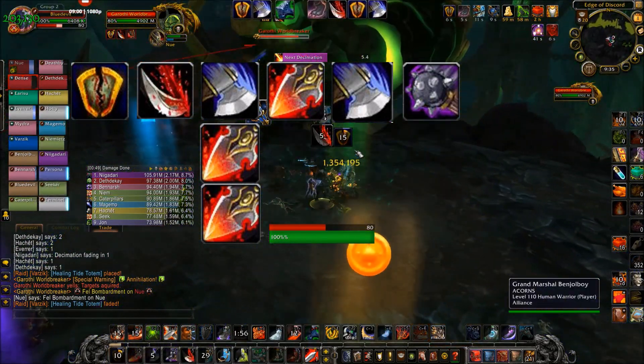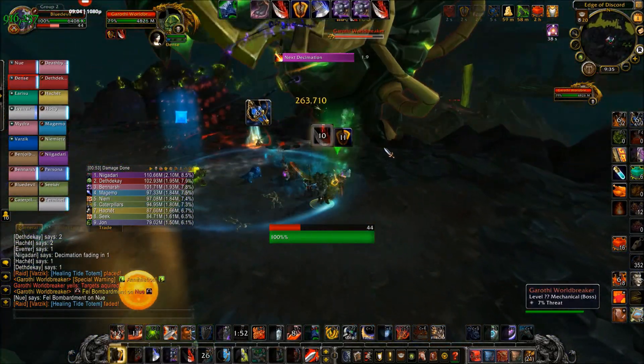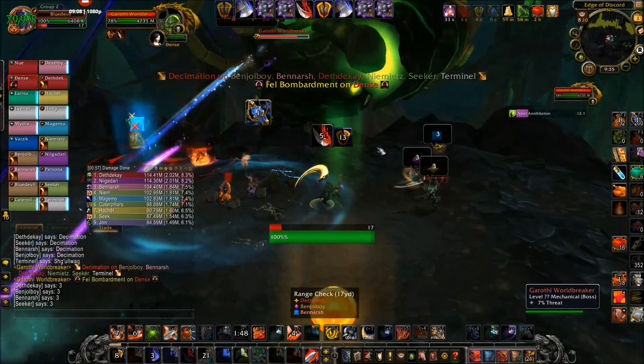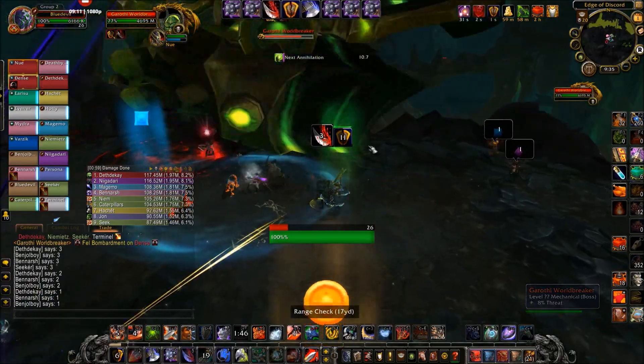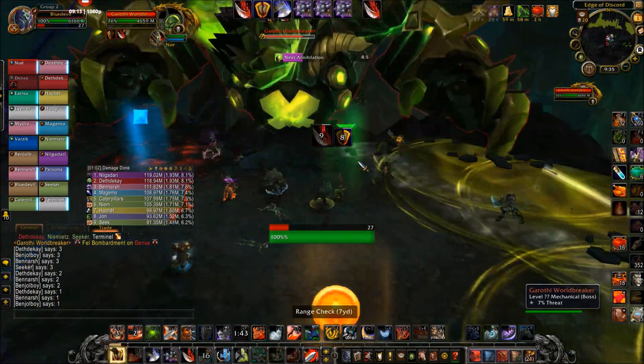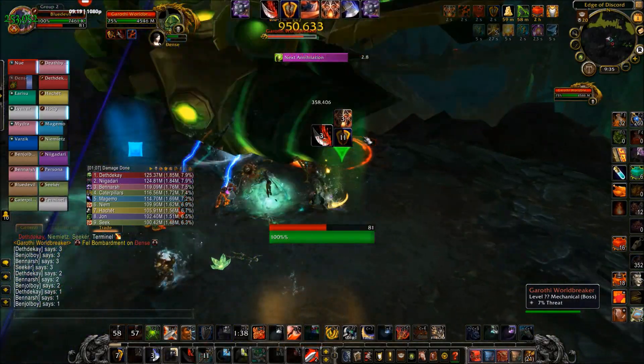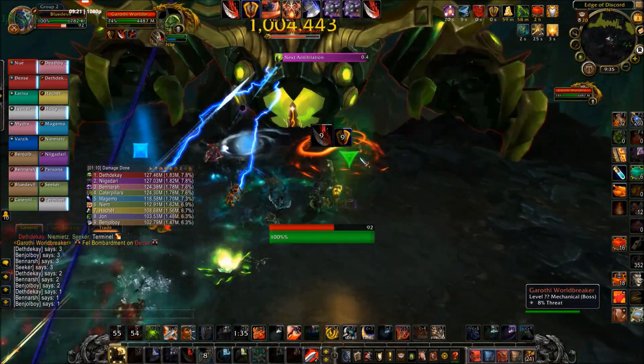As for your cooldowns, if you're using Ravager, you're going to want to use Ravager right after your Rend, and then use Battlecry just before you eat your Shattered Defenses buff. If you're still wanting to use Opportunity Strikes instead of Ravager, then just skip over the Ravager part and go straight from Rend to Battlecry, and then to your Mortal Strike and Execute in the same global cooldown.